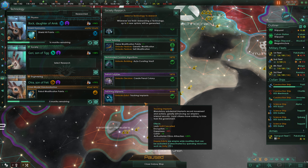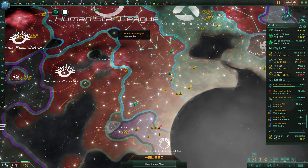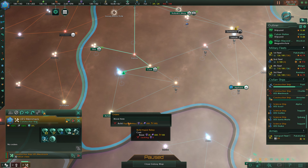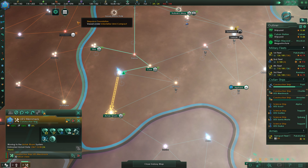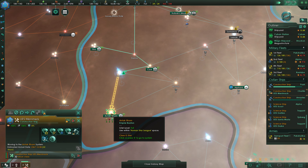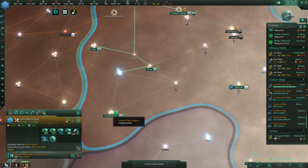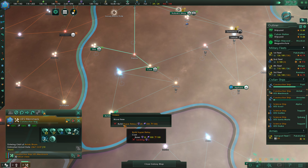Global Defense Grid is already done. Fleet Command Limit doesn't help us — we'll grab Creating Penal Colonies, not that we're going to do it. We'll head down to Antic Romp, although we are currently lacking the influence, but by the time we get there we should have it. So we'll build our Hyper Relay right now.